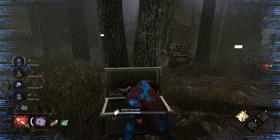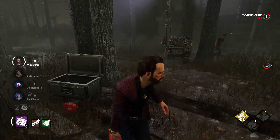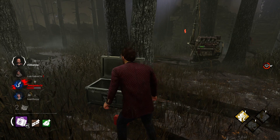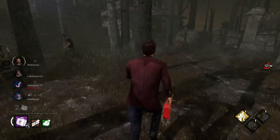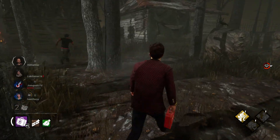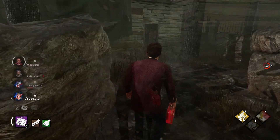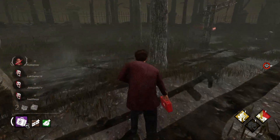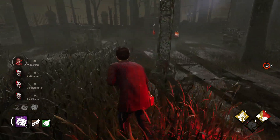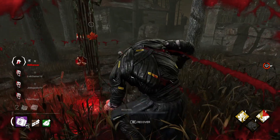More likely than not, while in the midst of a chase the killer is probably going to pursue and down you anyway. The second downside is that you can only use Plot Twist twice per game — once before the exit gates are powered and once after — so after you use it, it's exhausted for the rest of the game. Try to stick to your Dead by Daylight fundamentals, fall back on your teammates, and hopefully you should be able to escape.